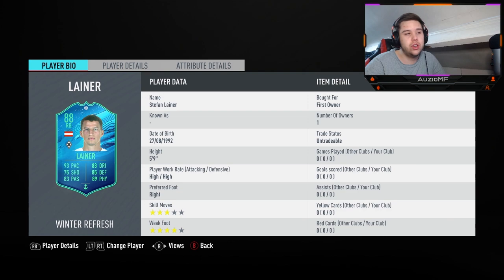Now he has a high/high work rate, but if you put 'stay back while attacking' on him, he won't go up, so it doesn't make a difference. He has got 3-star skill moves, which means when you are in a tight situation he is not going to be able to do the ball spin which a lot of full backs can do. But at the same time, because he can't do it, you're not going to get into that situation either.